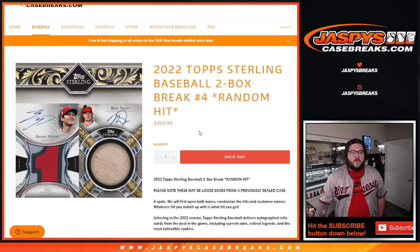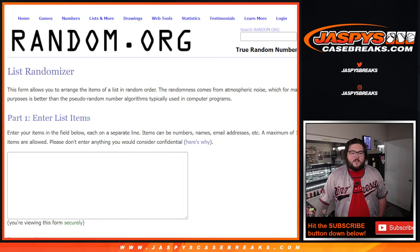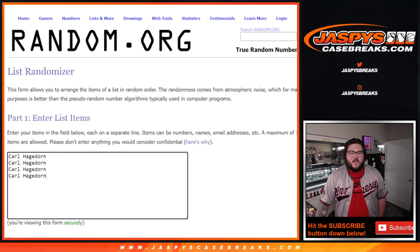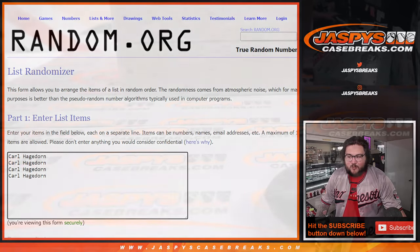Carl once again bought all four spots — thanks again, Carl, very much appreciate it. We're still going to do it like we would if there were more than one person in the break. We have all four spots on our fresh list, we'll write the hits at the end, take a pause, write them down, and randomize with our fresh dice and players. But in the meantime, let's get right to the break.